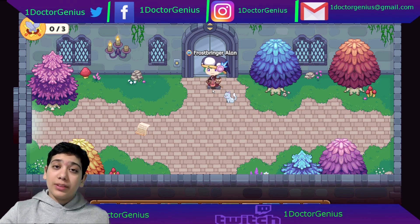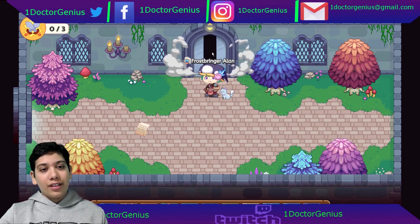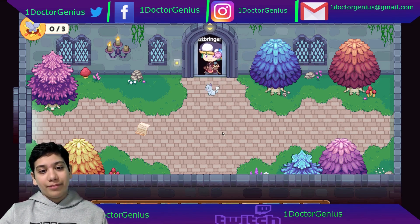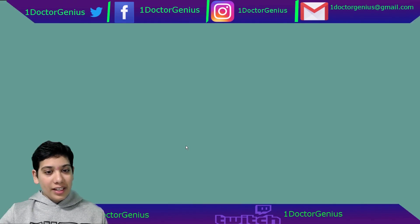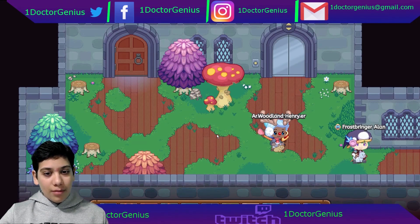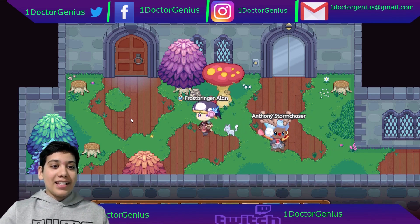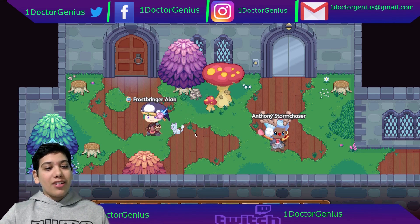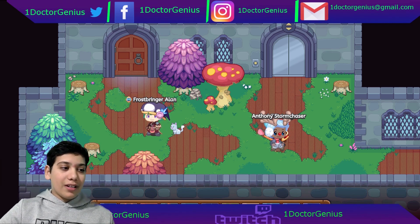Keep watching and keep rocking. Before you leave, please consider hitting the subscribe button and ringing the notification bell. Keep watching and keep rocking — One Dr. Genius going down the elevator, if it can open in time. Oh my gosh, the cat gets left behind! But if I head back to the common room, all of a sudden my cat is there. What happened to the cat guys? Tell me your thoughts on what happened to the cat. Bye!